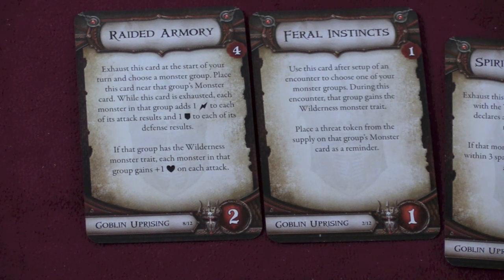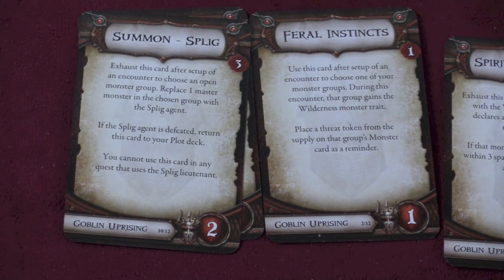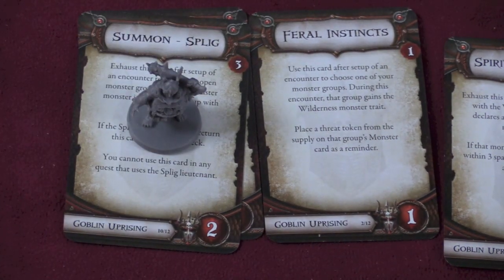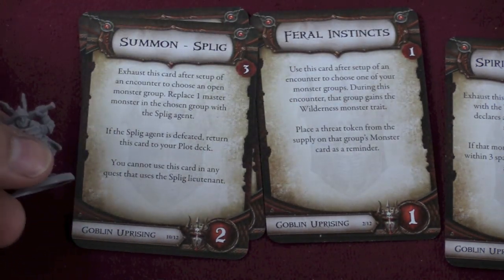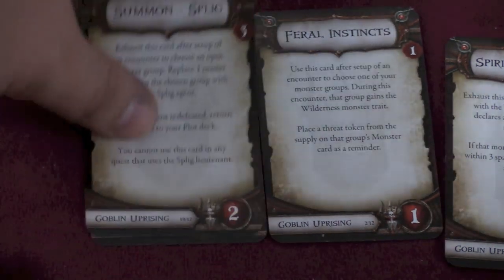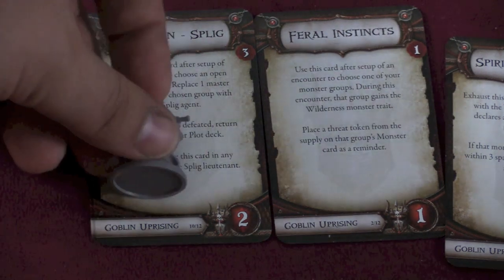There is one card in every set that is "Summon the Agent." This one costs three to buy and two to use, and Spligg comes out. When he comes out, I can run him around. He replaces a master monster in a chosen group. After he's defeated, the card goes back to my deck and I'll have to buy it again. You could get the same agent out multiple times — that "I'll be back" gadget type thing — but you're going to pay for it. And that's essentially all that's in these decks.